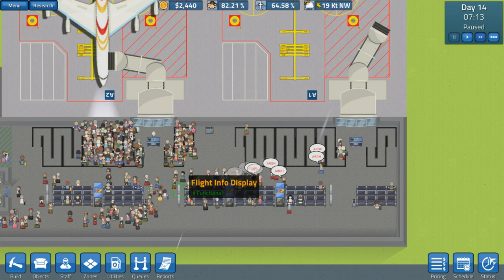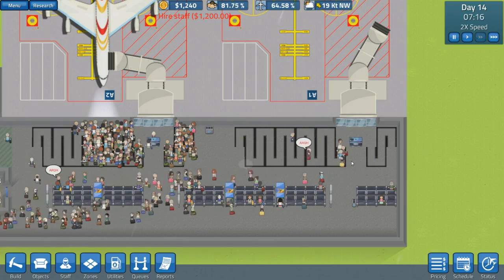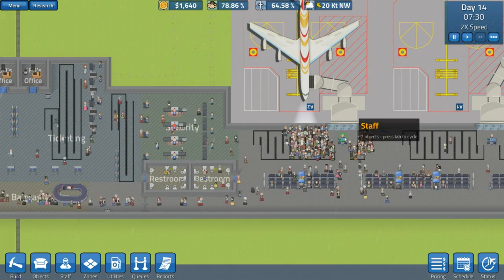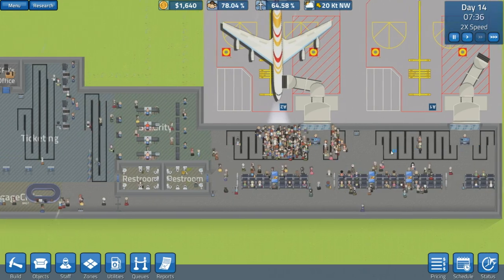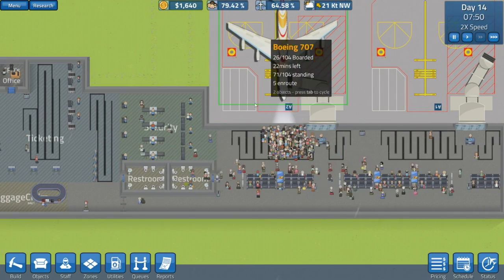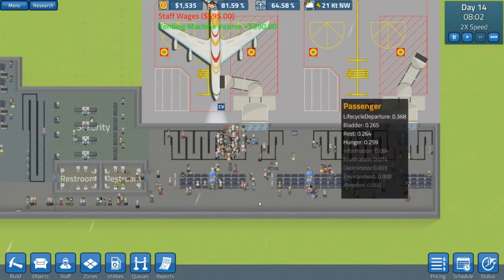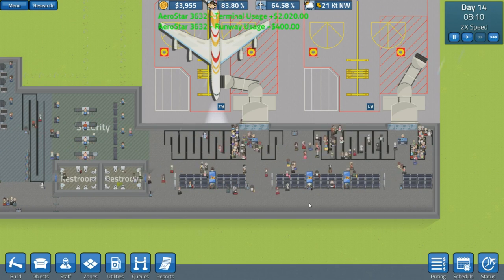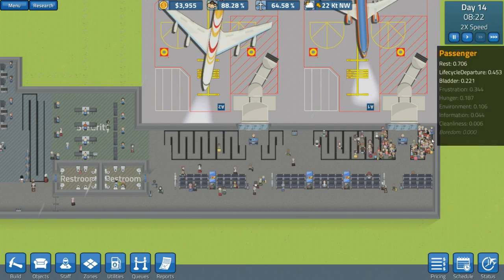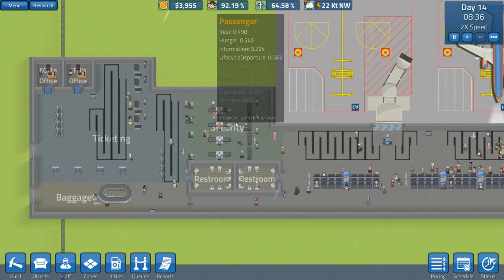Something went wrong — there was no staff at a post. I clearly need to add more staff. I should have a staff member for every single job. I'm not sure what happened — can staff just up and leave for a comfort break? Don't understand that one. Anyway, first class queues are quite busy — I might have to expand those a little. Everybody is coming through quickly though.